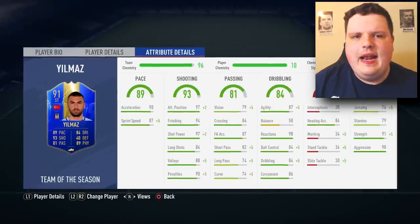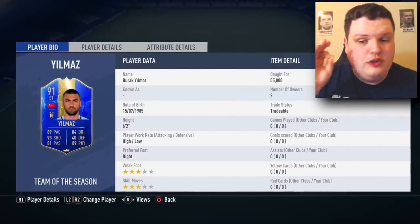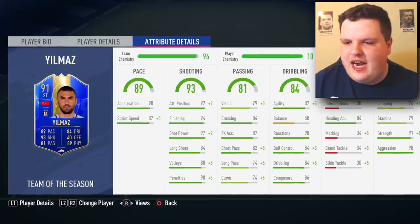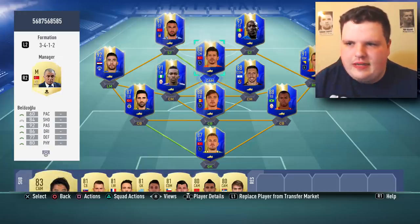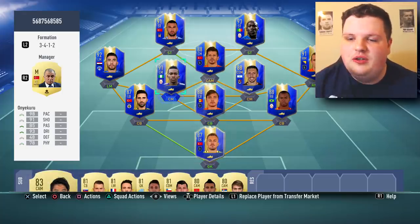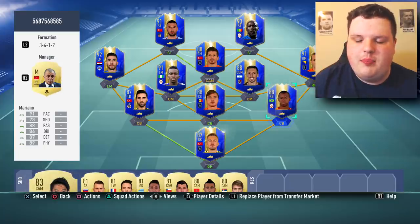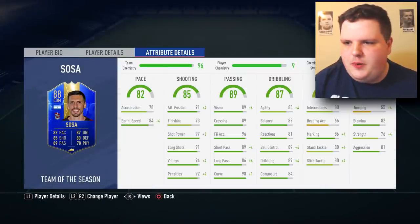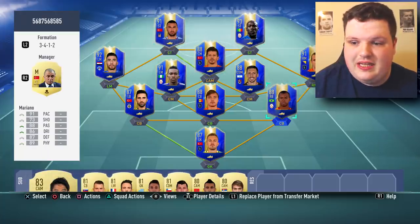Last but not least is Burak Yilmaz — I always liked his card because he was good and strong with four star skill moves, but they've taken away the four star skill moves so I don't care about this card whatsoever. This is the catastrophic team we have to use in FUT Champs today. I'm going to switch to a 4-2-3-1 in-game with Calderum at left back, Mariano at right back, and Epurino as center back alongside Jose Sosa who is five foot ten.